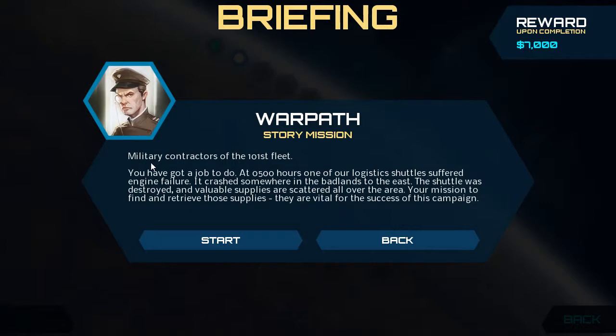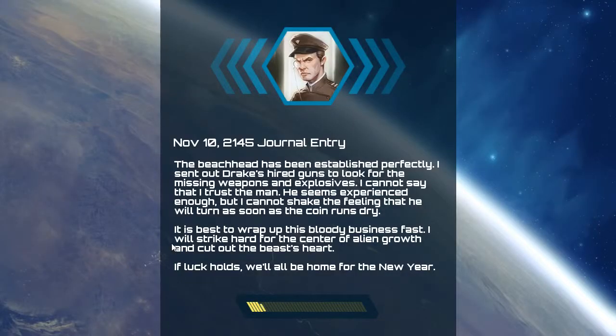Warpath. Military contractors of the 101st Fleet, you have got a job to do. At 0500 hours one of our logistics shuttles suffered engine failure. It crashed somewhere in the Badlands to the east. The shuttle was destroyed and valuable supplies are scattered all over the area. Your mission: find and retrieve those supplies — they are vital for the success of this campaign. Journal entry: The beachhead has been established perfectly. I sent out Drake's hired guns to look for the missing weapons and explosives. I cannot say that I trust the man. It is best to wrap up this bloody business fast. I will strike hard for the center of alien growth and cut out the beast's heart.